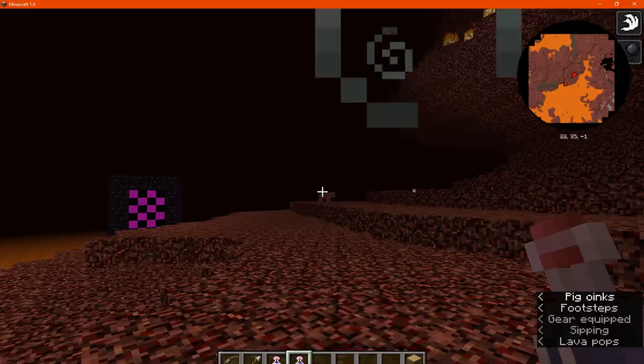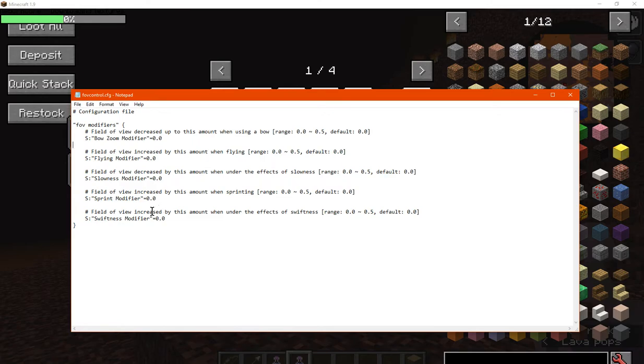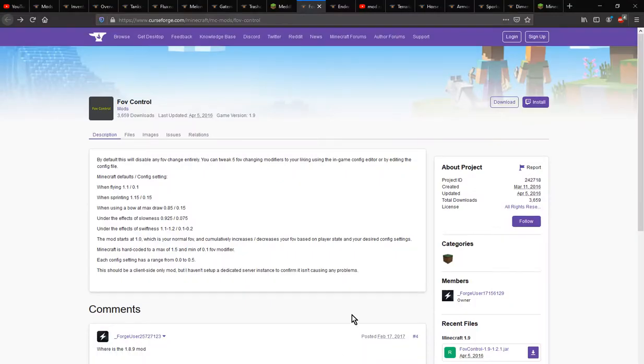So it completely sets them to normal at first, so that's probably why. And then you can tweak them to be possibly the same as vanilla if you want to, or even more different. I'm assuming there are different ranges of 1.1 to 0.1, 1.15 to 0.15, 0.85 to 0.15, and then the following for the others.